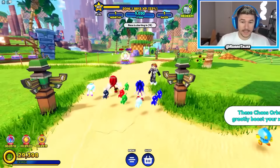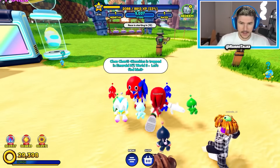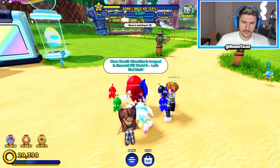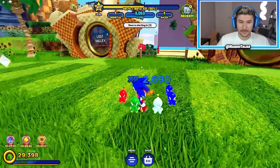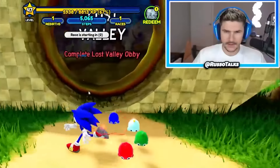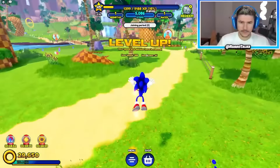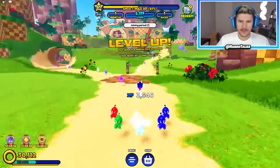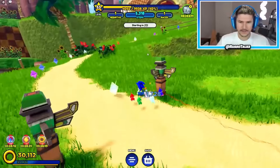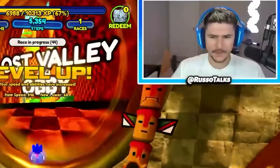Okay, so we have all these boosts. We need to advance quickly to the Emerald Hill place so that we can get Knuckles. Knuckles is trapped in Emerald Hill world three — let's find him. So we need to find Knuckles in order to get to Emerald Hill — we need to complete the Emerald Hill obby. Lost Valley race starting soon. No, we can't do the race yet — we have to find Knuckles. So let's first go to Lost Valley. I thought we already completed this, but let's go to Lost Valley and complete this so that we have the portal unlocked. Okay, let's complete it again.